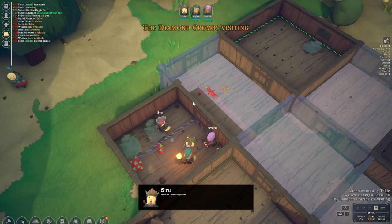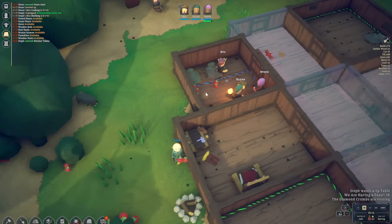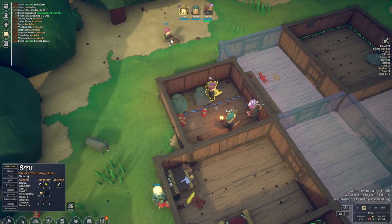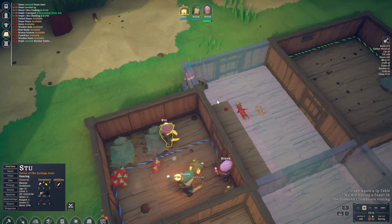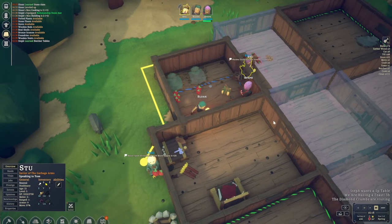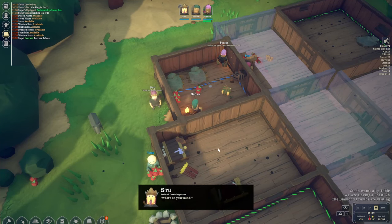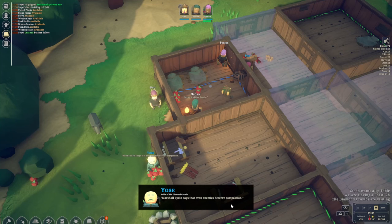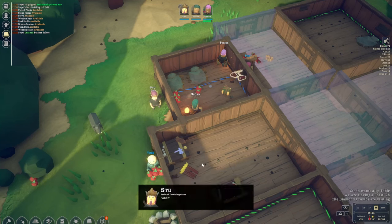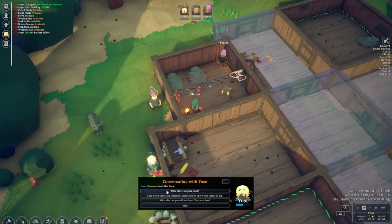We've got some visitors — come on by, make yourself comfortable. Party's over, get to work now. Let's have a quick chat with Yoz over here and see if we can become friends with them. We're getting some gossip and we're going to learn about the kingdom and what's around. We are neutral, but we lost a lot of reputation with them. Yikes.